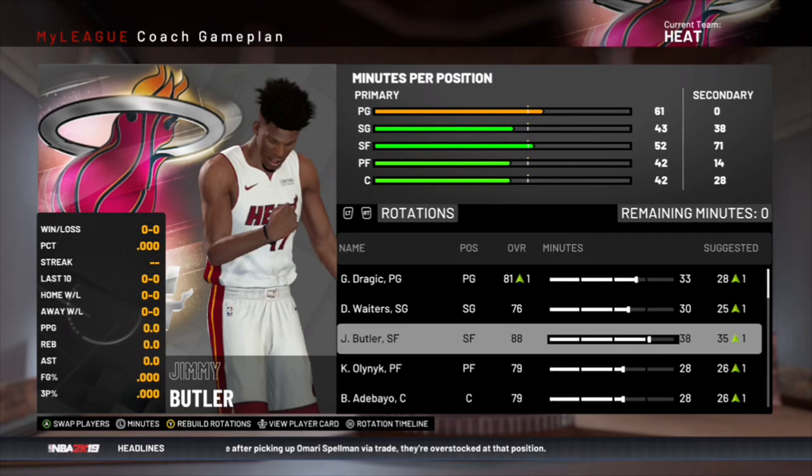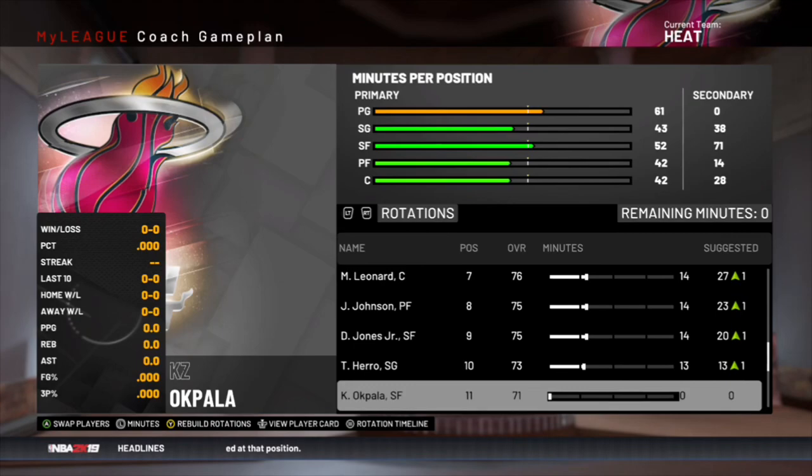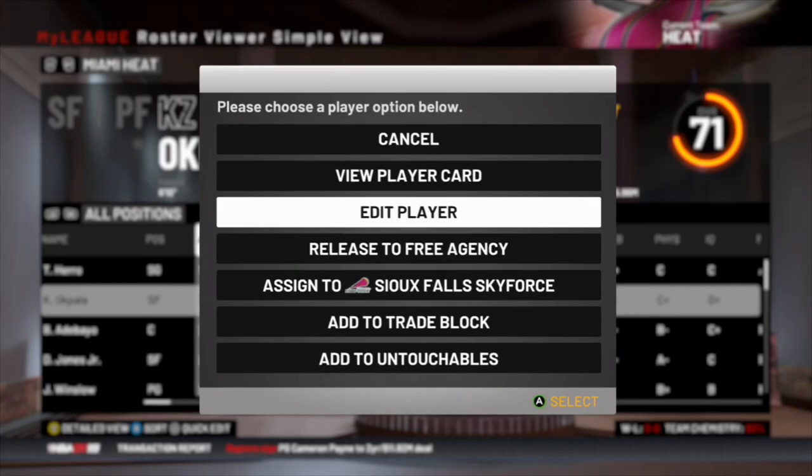For year one, as in all the rebuilds, I won't be making any moves. I'll just set the rotation and see what this team can do. The Heat do have their first round pick this season, but not in 2021 as it goes to the Thunder. We'll see what we can do — probably make the playoffs for this team, don't know if we'll win a series but we'll see.